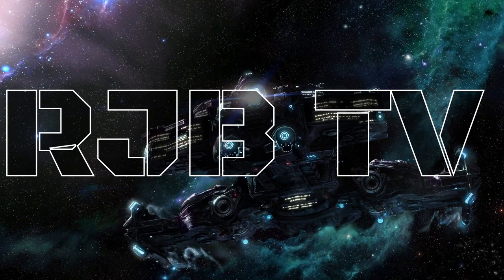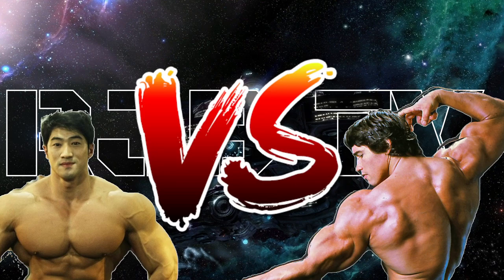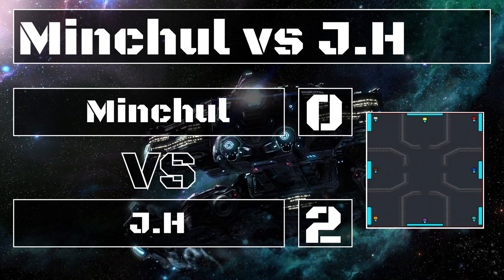Hey it's me RJB and I'm back. Today we're diving into part two of the set between JH, who definitely looks exactly like this, against his opponent Mitchell, who of course definitely looks just like Arnold Schwarzenegger. These two showed off yesterday where we had an unfortunate chain of events for Mitchell, who wound up losing the first two games — as Terran against Protoss and as Protoss against Terran. JH started off with a very strong performance in those first two games.